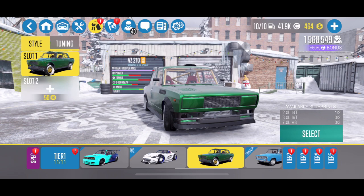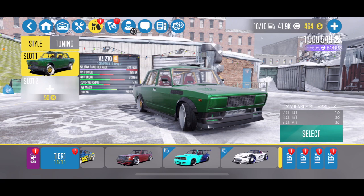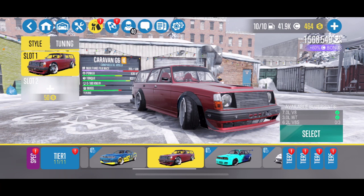In tier one, I've got to start with the VZ210. This car is small and it drifts okay — it's not terrible — but it does not have enough power. I know tier one cars in general have less power, but this thing absolutely sucks. Don't buy it and don't upgrade it. Focus on the BIMI P30 or the Hachi Roku instead.